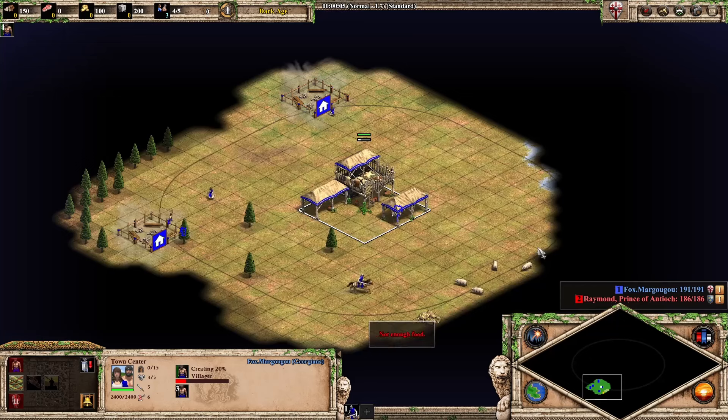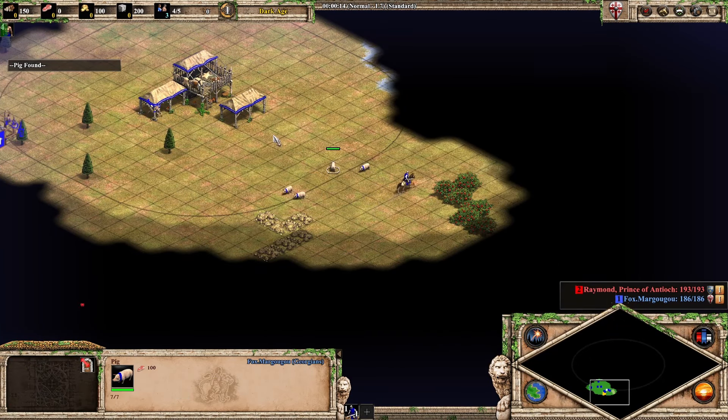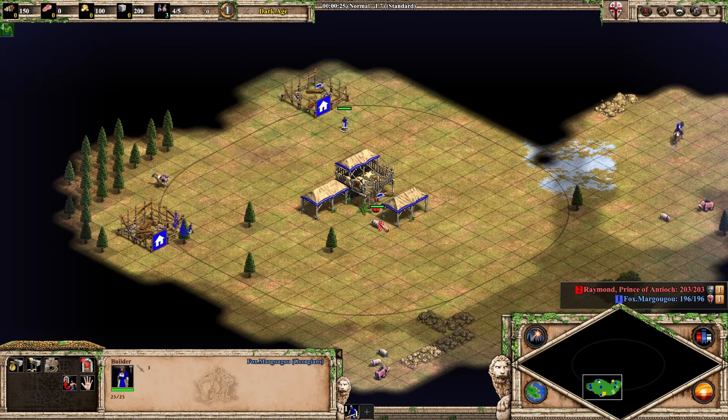As always in dark age you go for double houses. Look at this — the mule cart is such an OP unit. You start with a free mule cart as a civ bonus, which is insanely good. The key idea: you don't have to build a lumber camp. Look at this — I have 150 wood and I can go for a dock super early. That's the OP part.